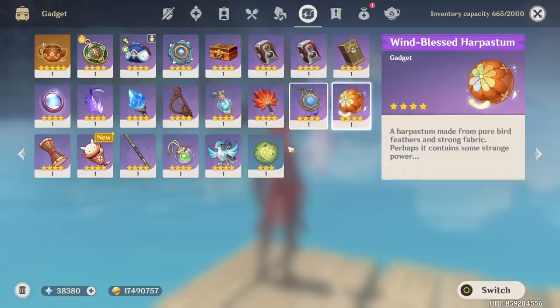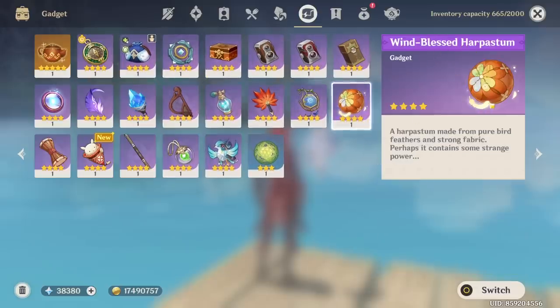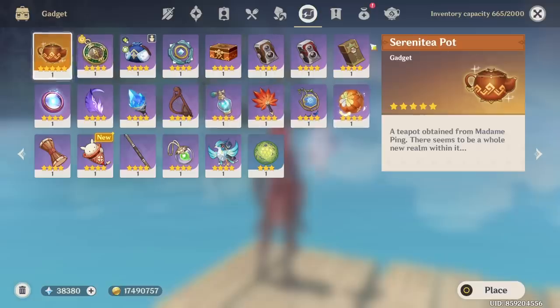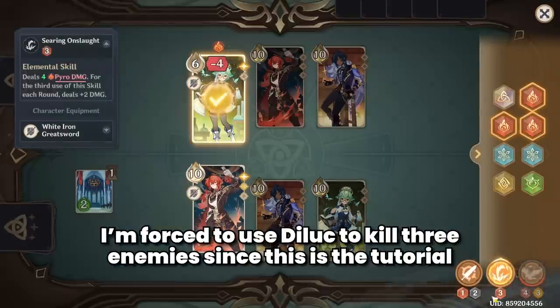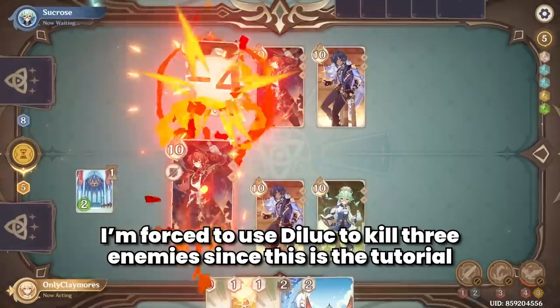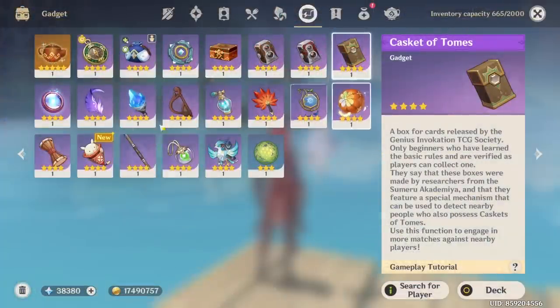Gadget-wise, it is what it is. We have the NRE for healing — really useful. And then we have the Windblast Harpestum for anything that requires range, because Claymore's only — not a ranged weapon. Hopefully in the future we might see someone throw a Claymore as part of a skill; that'd be so funny. We also have the Serenity Pot, I'll come back to it later. And there is the Cascade of Tombs — I've actually recorded a little bit of TCG gameplay for episode 37 of Claymore's Only, so stay tuned for that.